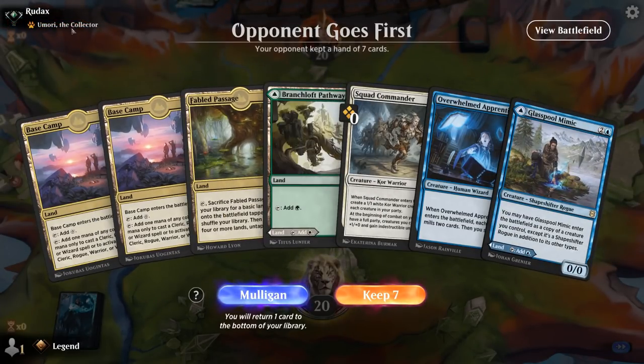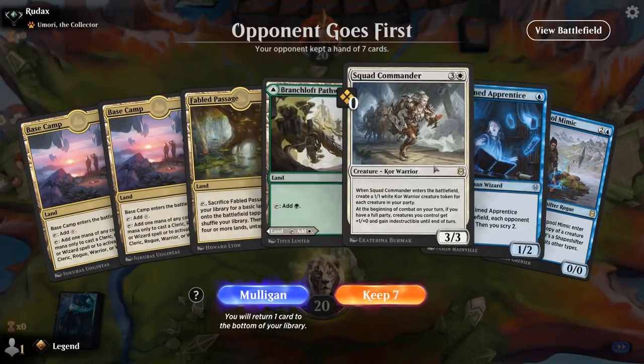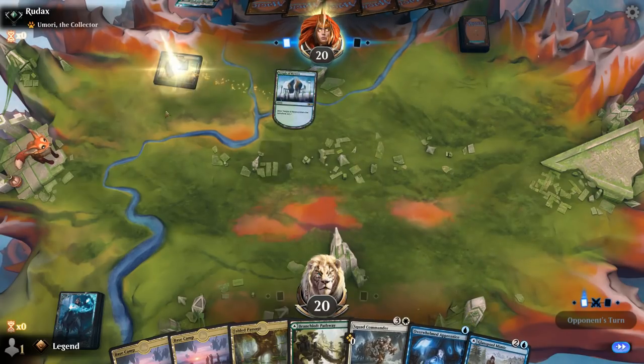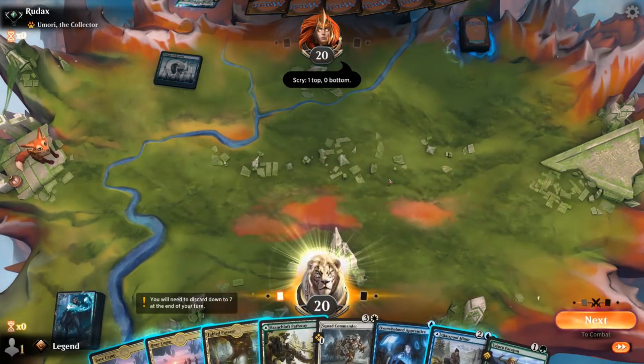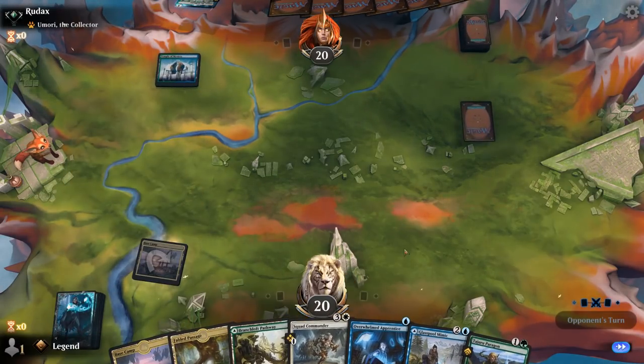We're on the draw facing an Anumori the Collector deck — presumably all creatures. My hand's good, we've got 3 creature types. If we're facing an Anumori deck they might not have a ton of removal, probably just a mutate deck. There's Paragon, so our party is looking good. We'll probably get a Base Camp in play first.